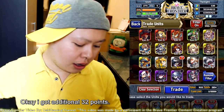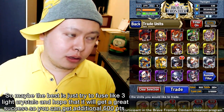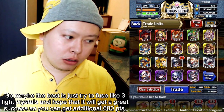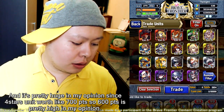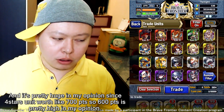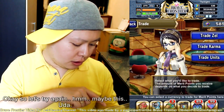I got an additional 32 points. So maybe the best approach is just to fuse with three light crystals and hope for a great success, so you get an additional 600 points. It's pretty huge in my opinion, since four-star units are worth like 700 points — so 600 extra points is pretty significant.